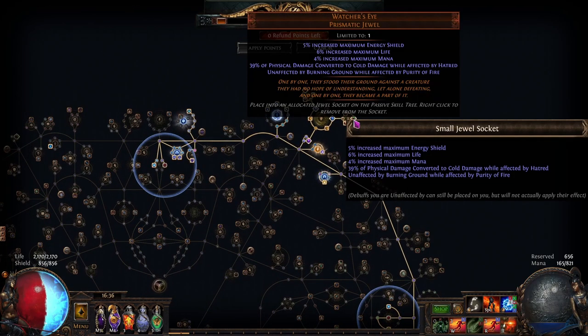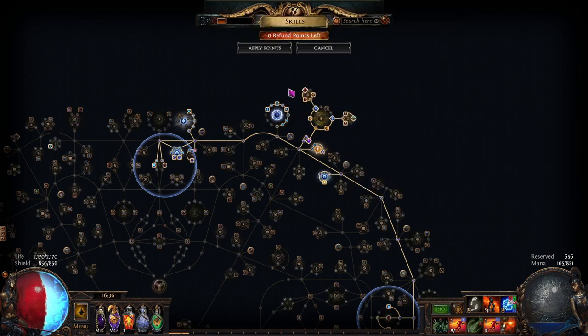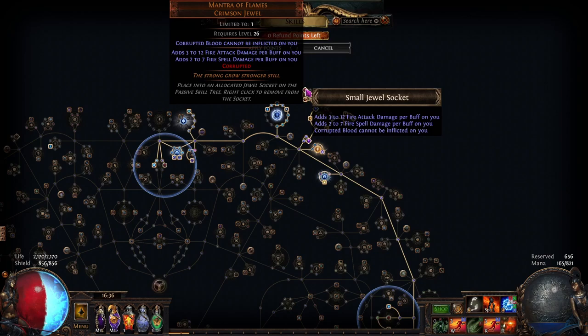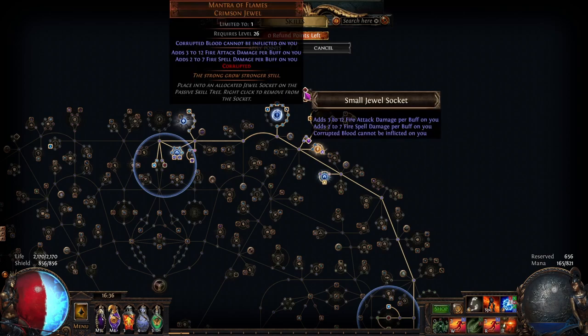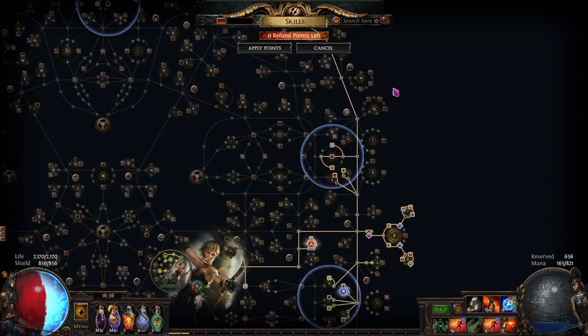We use one Watcher's Eye, which contains the mod 'Physical Damage converted to Cold Damage while affected by Hatred' — this is extremely important. We also use one Mantra of Flames, which will give us attack damage and spell damage per buff. Since we have Headhunter buffs, this will be a lot of flat damage. Something to note: this jewel also has 'Corrupted Blood cannot be inflicted on you' — you want this mod on at least one of your jewels.